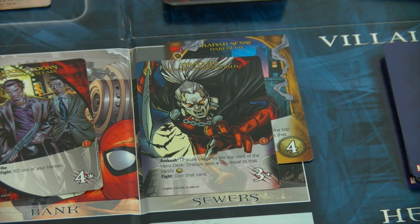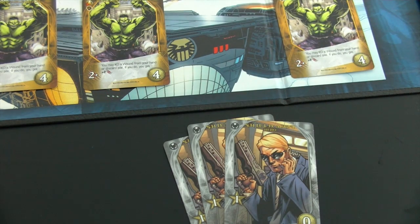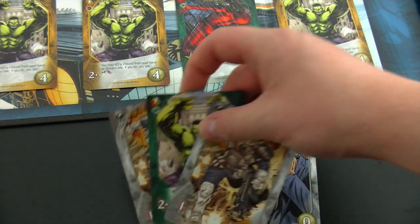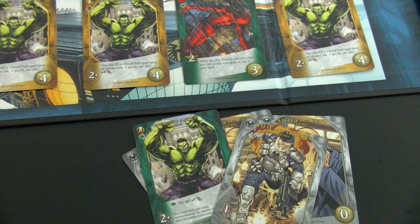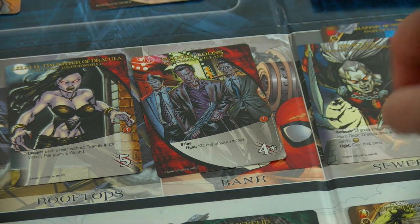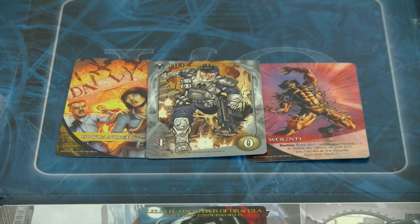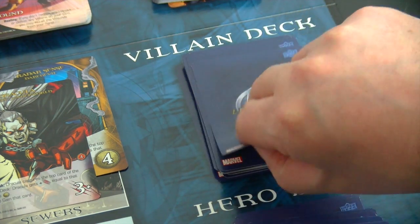With three recruit points we'll recruit Hulk and replace that HQ card — and here we have another Daredevil, a cheaper version we might grab next turn. We still have four fight points in hand, not enough to use Hulk's special ability, but enough to fight the Magia Goons. Their fight effect says KO one of your heroes, so a Shield Trooper goes to the discard pile.